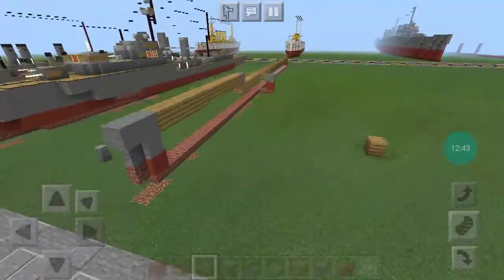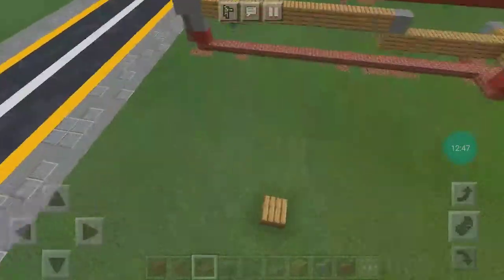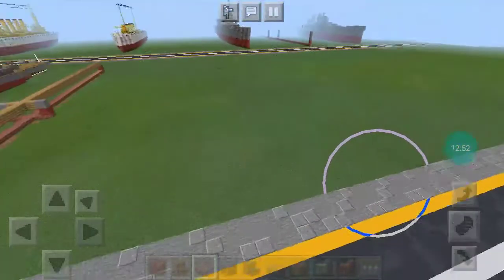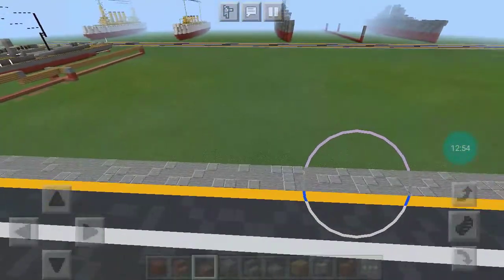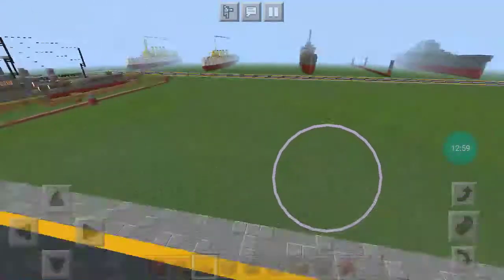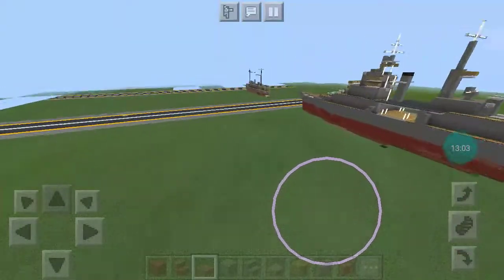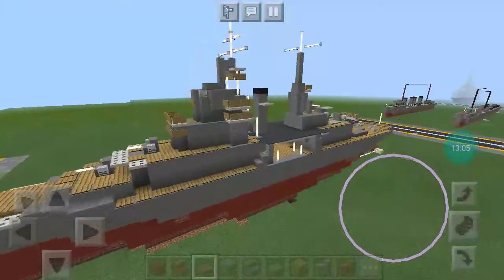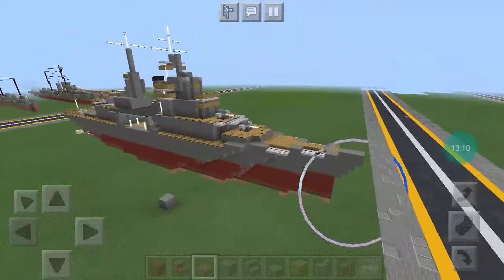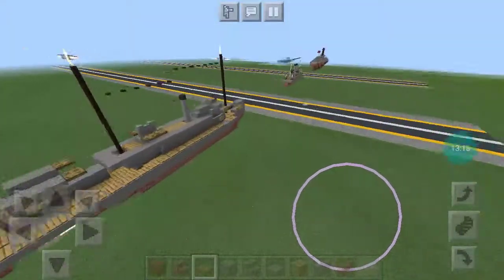And then this is a work in progress Farragut-class destroyer. I also have a Fletcher-class destroyer, but she isn't on this map yet. And I also have the world's ugliest ship, USS Zumwalt. And then here is USS Erie — she's a gunboat, but I don't know what class she is.